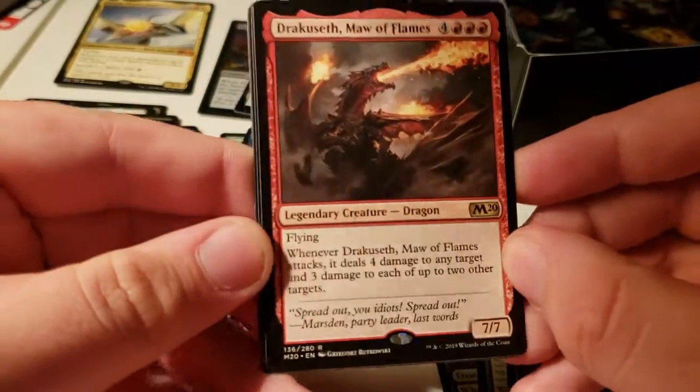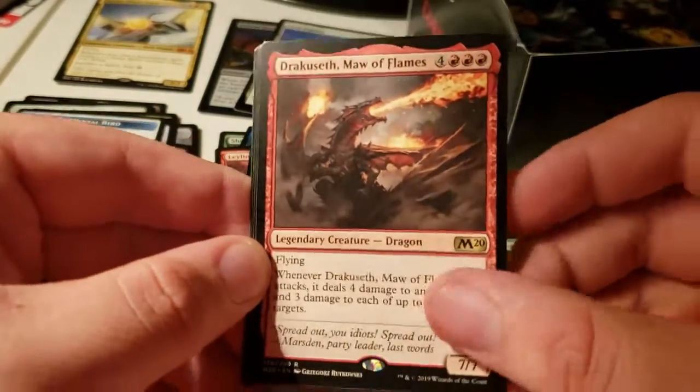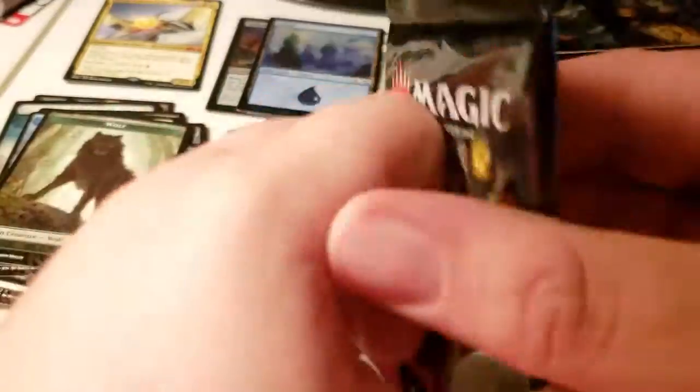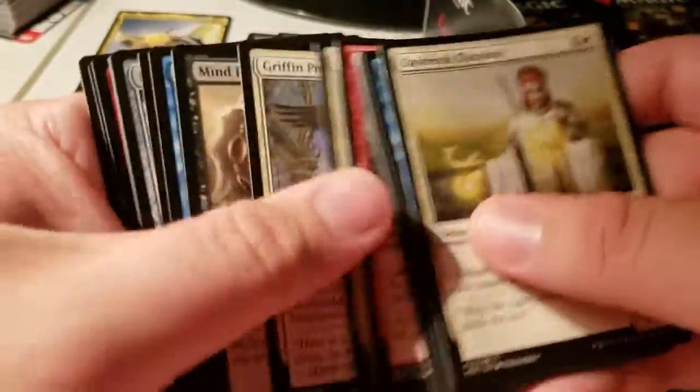Nope, we got one of the other legendaries — 7/7/7/7. Foil Island and a wolf. Four foils in this box too, and we're about halfway. I do a lot of rambling anyway.